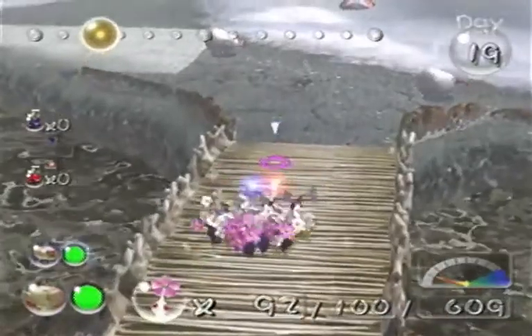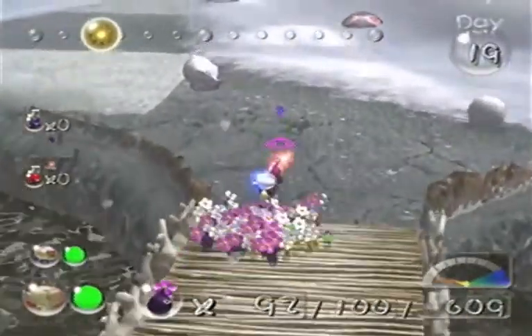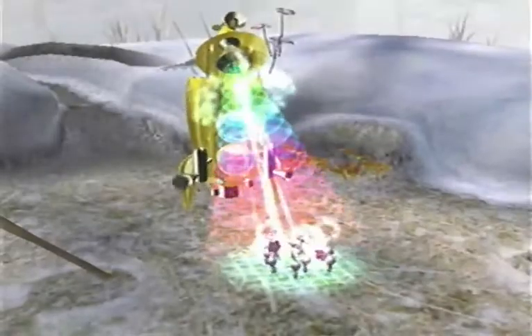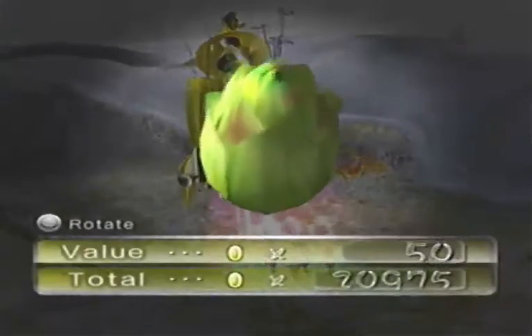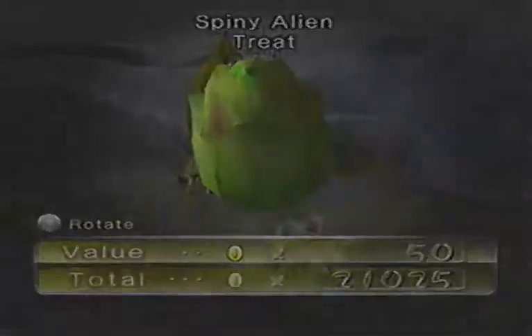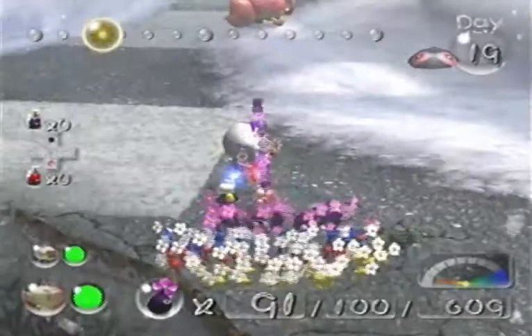There are a lot of enemies here to kill, so let's take care of that. They got that treasure back really quickly. The whites are really good for speed running because they go fast and basically count as every other Pikmin. The 21,000 is only worth 15.